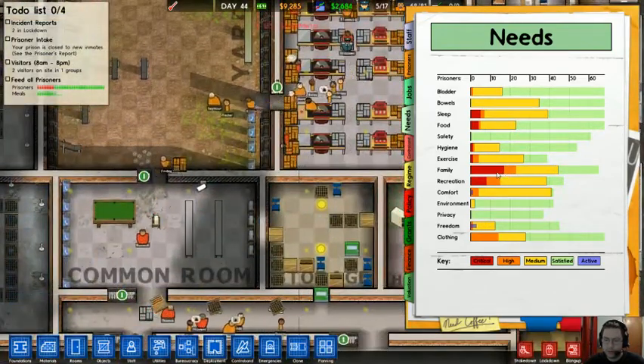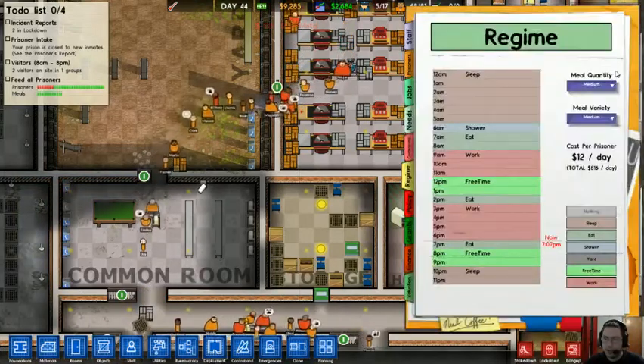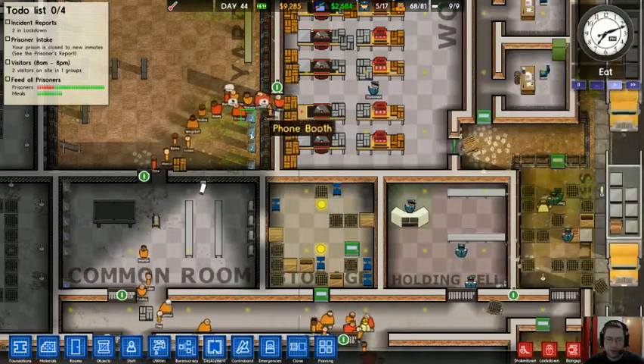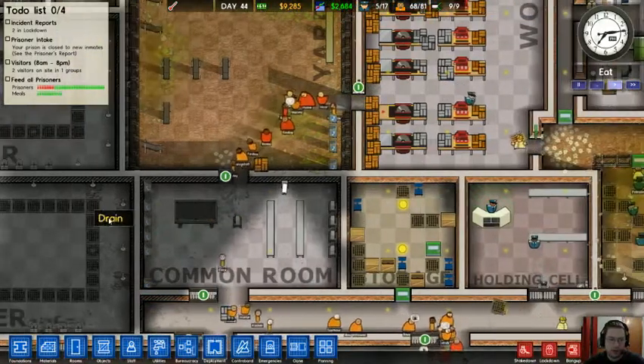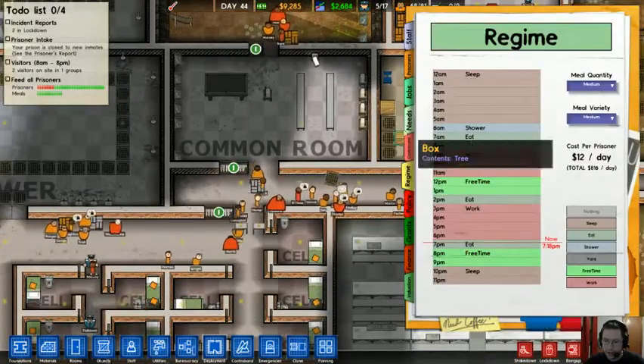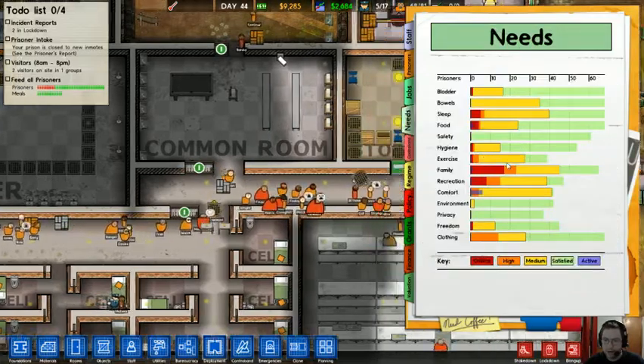There is a very big critical problem with family. However, it's eating time now and then after that there will be two hours of free time, in which they can actually call their families on the phone — and that'll alleviate that issue. Finding out what your prisoners' needs are and catering to them is kind of a big thing.